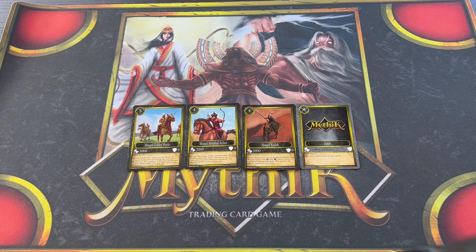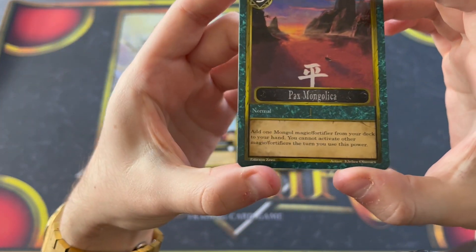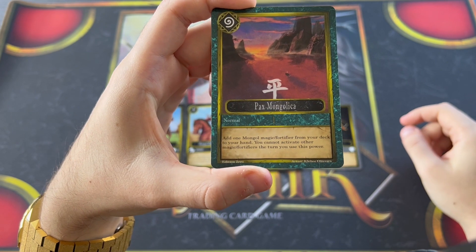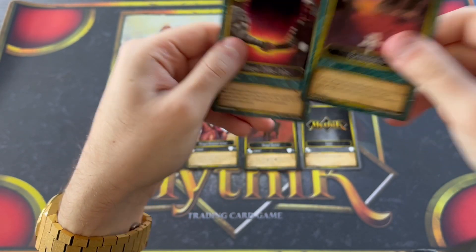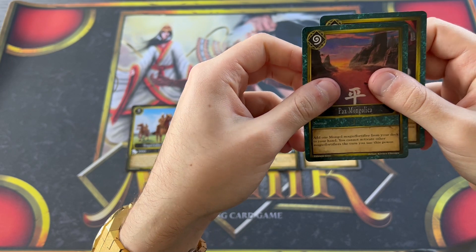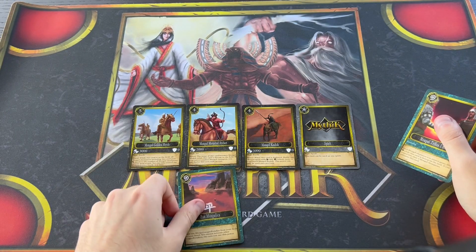Now there are some important Mongol magic cards. The first and most important is Pax Mongolica. This card is your searcher for Mongol magic and fortifiers. You want to run three of these. It's only Tier 1, so you can get a whole bunch in a booster box. What you want to do is play Pax Mongolica and search for your key cards.